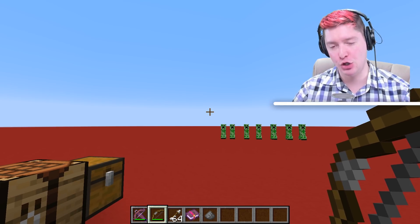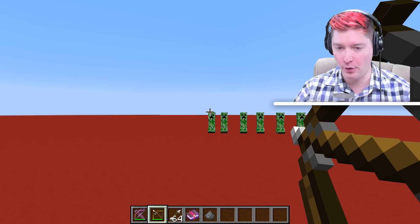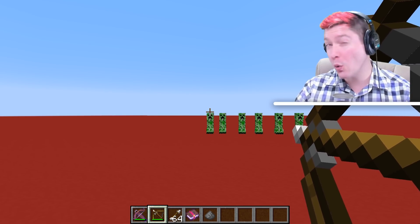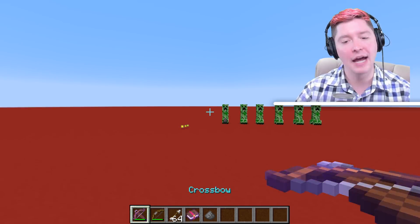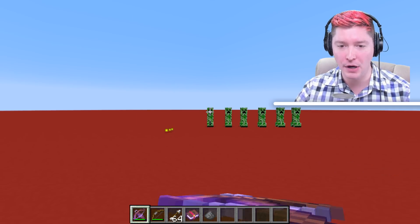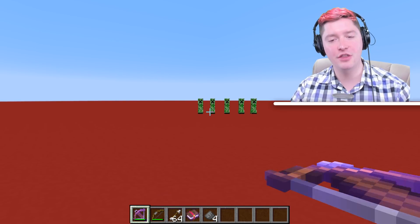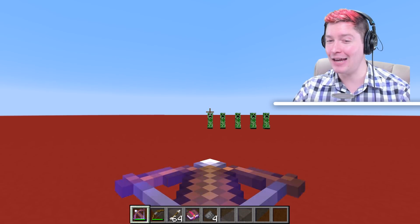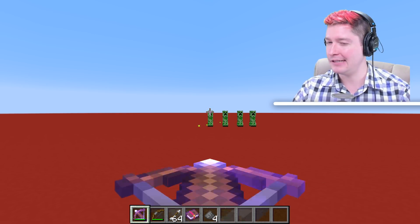Now let's talk about damage. When it comes to a bow, the maximum damage that you can inflict, excluding critical hits, is nine damage points, which is about four and a half hearts of damage. So if we are to hit a creeper, which has 20 points, you have to hit them at least three times in order for it to die. With a crossbow, the maximum damage is around 11 according to the wiki, so we're able to kill a creeper in only two hits. It doesn't happen every single time — sometimes it will kill in two hits, sometimes in three hits.